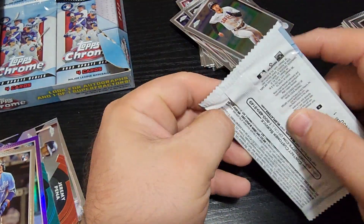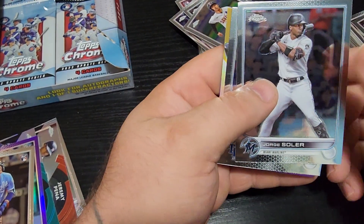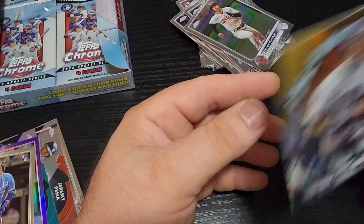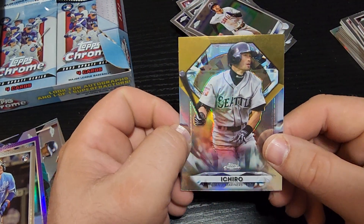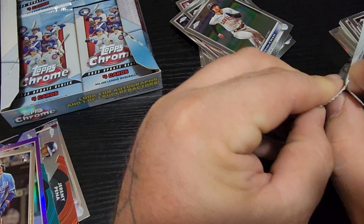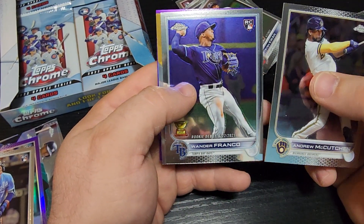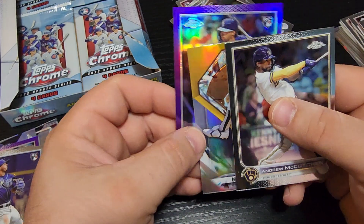We're starting to see the bottom — maybe six packs left or so, definitely speed running it today. Seiya Suzuki and Mike Clevenger. Each hero, my man — miss watching him play ball. What is it, kitty? You want me to put some boots back on for you? It was funny, I got a picture of her watching. Andrew McCutchen, oh there we go — Wander Franco rookie debut, that's cool.